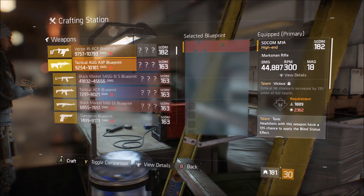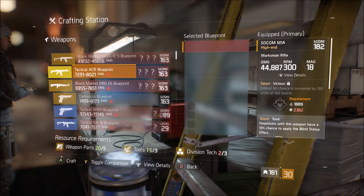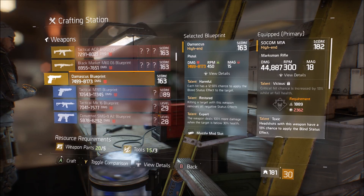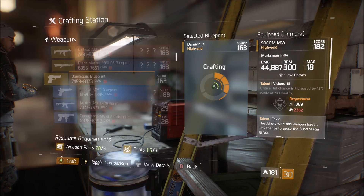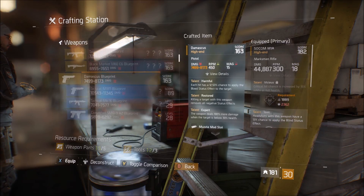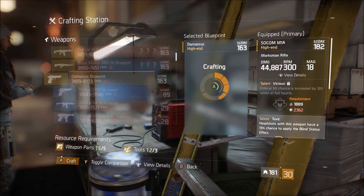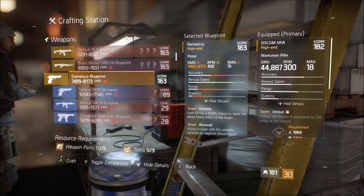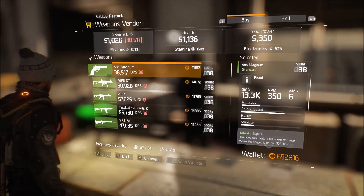You want to make sure you have a high-end weapon that's really cheap to craft from weapon parts or tools. For me, it's this high-end pistol — it only costs five weapon parts and three tools. I can literally craft five of them at once and still have enough materials left over. I'm only going to buy two of them for this video.